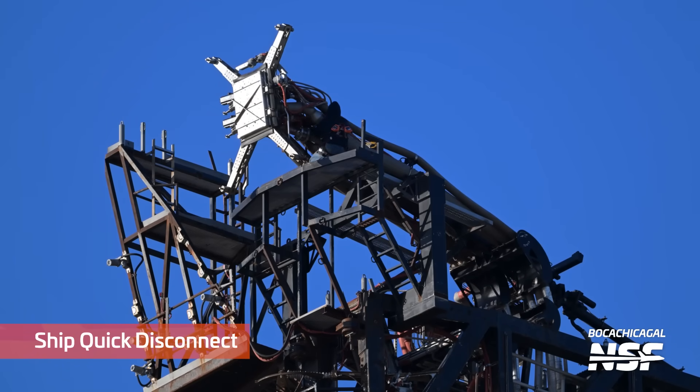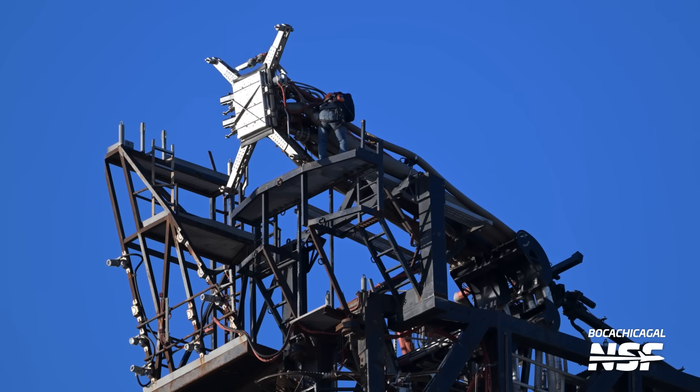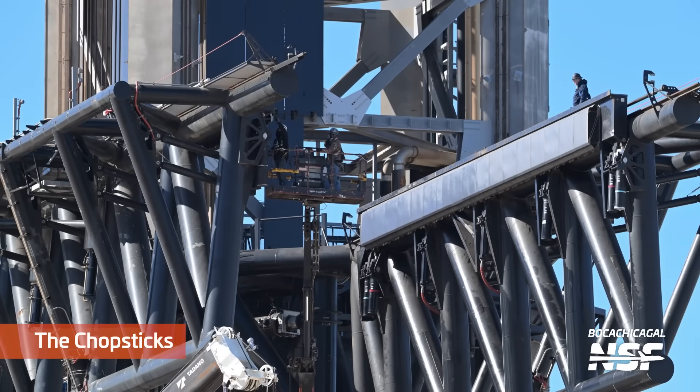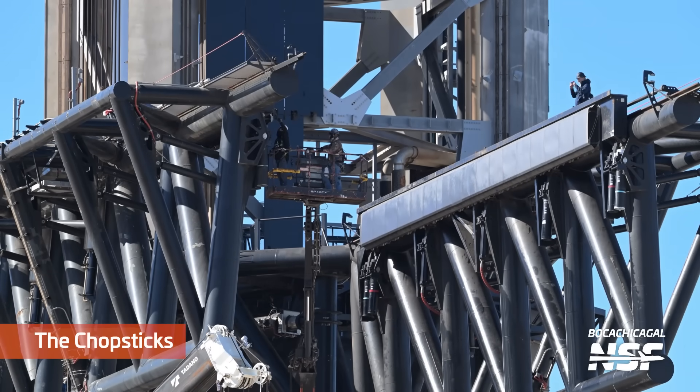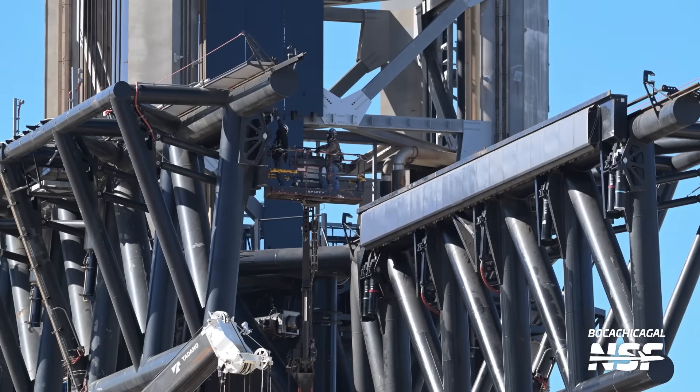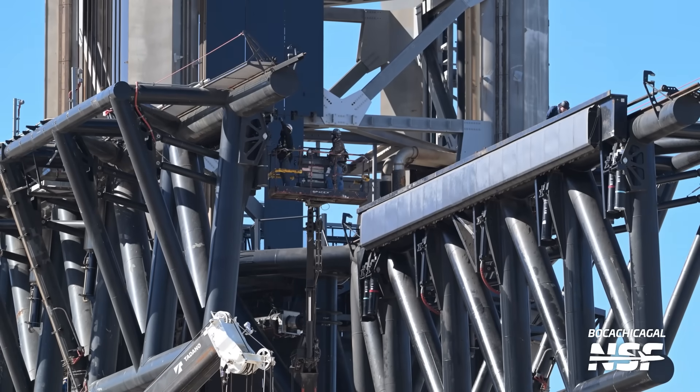All the way back out at the vertical launch area — this is tower one, I'm going to assume, because we're looking up at an angle. Looks like it's already mounted on a tower. You can see the protective plate over the quick disconnect for the ship there. There's the chopsticks and the catch pads and the rail system. A couple of workers for scale, you know how it is out at Starbase.